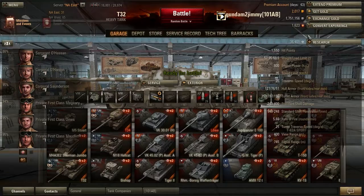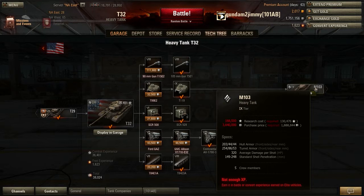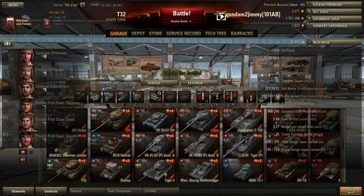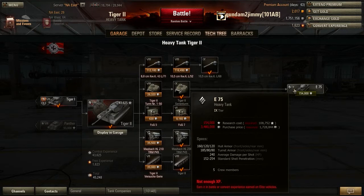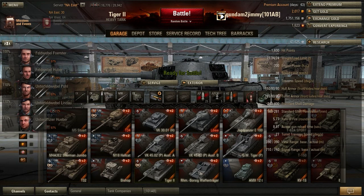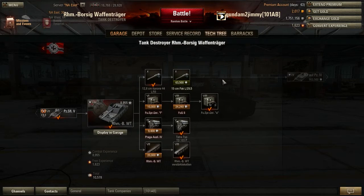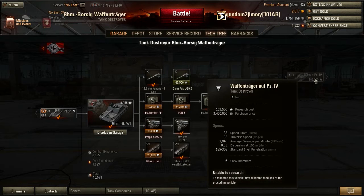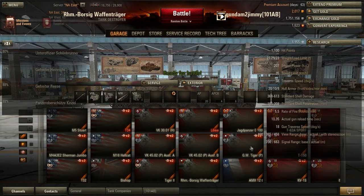If you're wondering about other tier 9s — the T32, American, has 130,000 experience to go. How about the Tiger II? Roughly 109,000, because it's 108,752. How about tank destroyers? I still need 53,000 for the gun, and then 163,500 for the Waffenträger auf Panzer IV. That's for German tank destroyers.